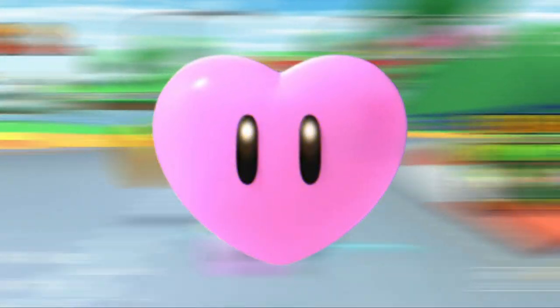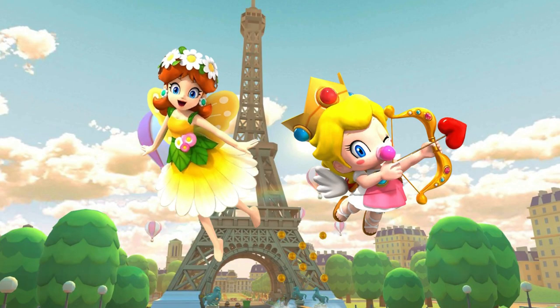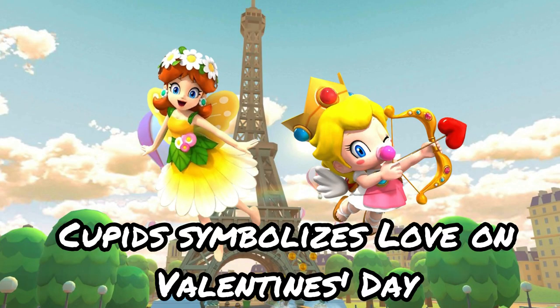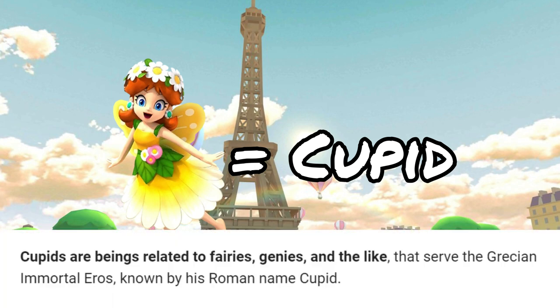The next item is the Heart. High-end drivers with this item include Daisy Fairy and Baby Peach Cherub, because cupids symbolize love on Valentine's Day. And yes, I categorized Daisy Fairy as a cupid because I looked it up and cupids are in fact a type of fairy.